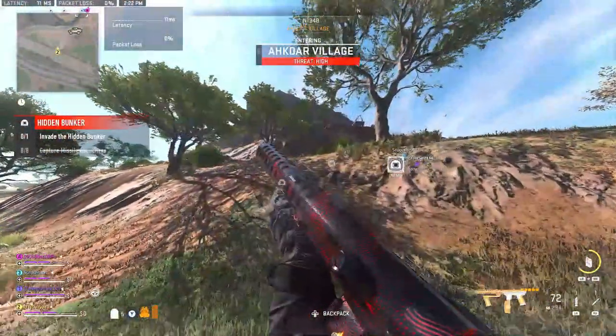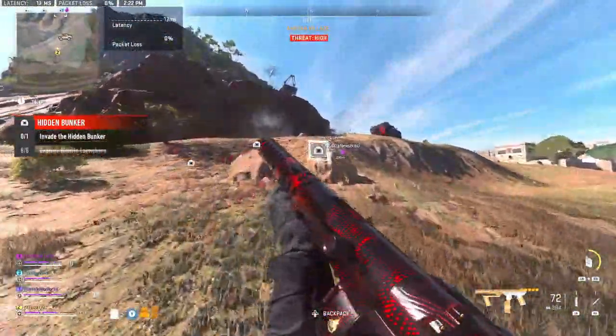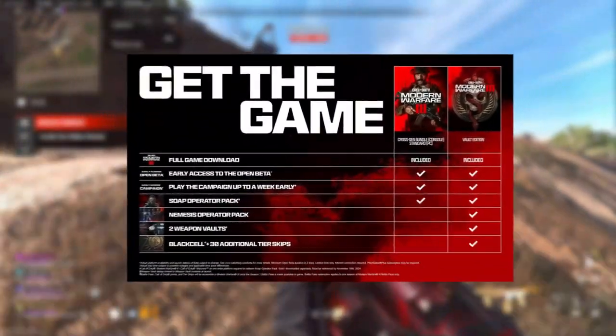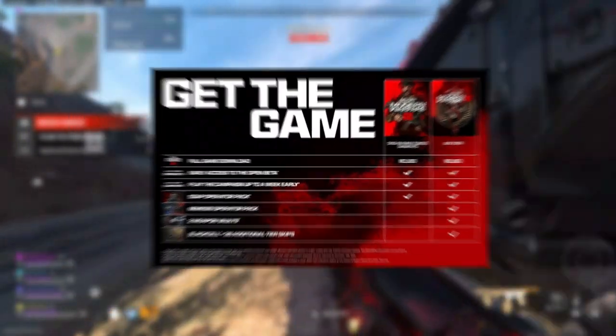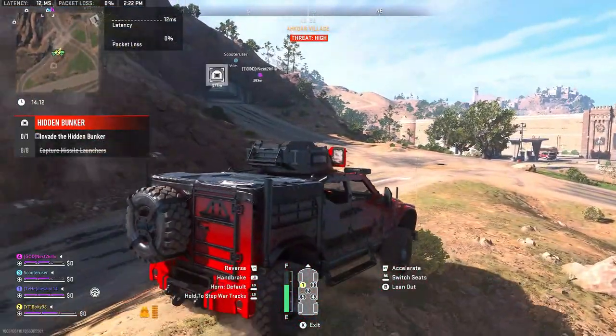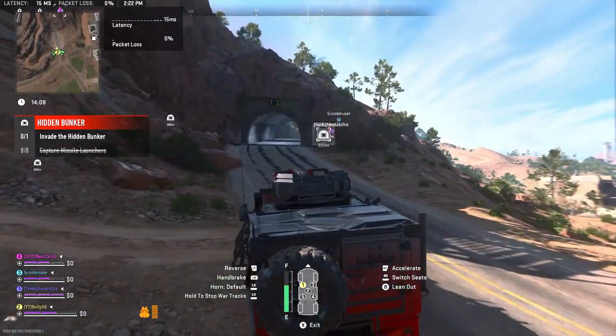Let's jump straight into our pre-order packages. This is what you need to do to get Modern Warfare 3 and play zombies. You just have to pre-order or buy either edition at time of release. If you pre-order the standard edition, you get early access to the bundle, the campaign a week early, and the Soap Operator Pack.